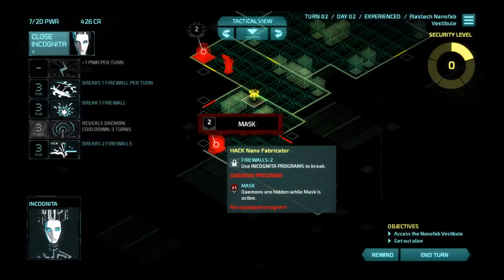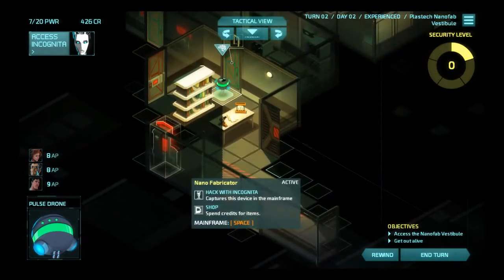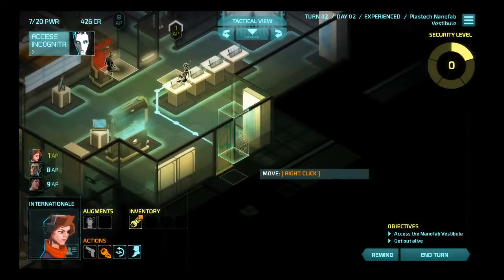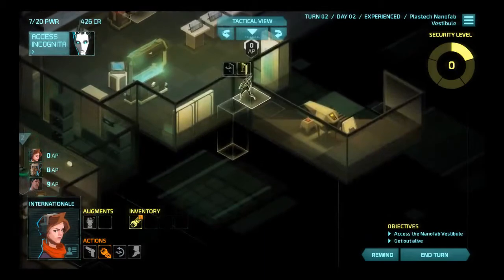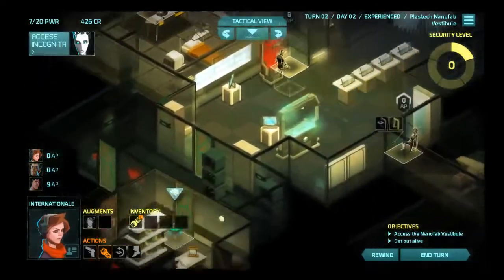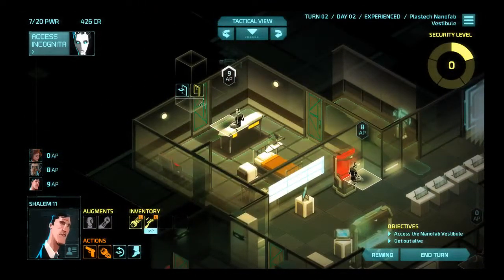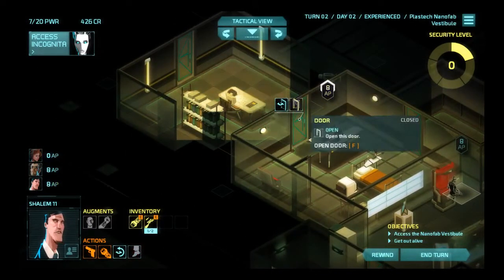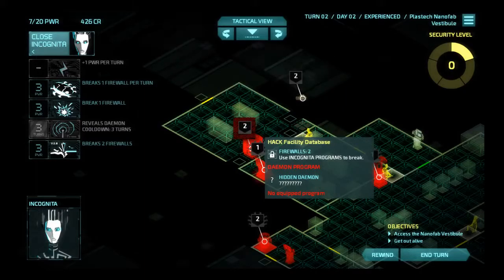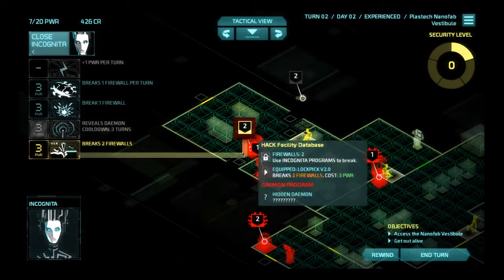Daemons are hidden while Mask is active — I thought daemons were hidden anyway. I don't need to hack this nano fab yet; I'm in no good position to do so anyway. Internationale, get up here. Doesn't look like there's anything here, but I'll have her peek around a corner next turn just to be safe. This looks like a pretty large complex, not gonna lie. Oh, that's a facility database — it could be so valuable. I'm doing it, I need to know what this map is, especially this early.